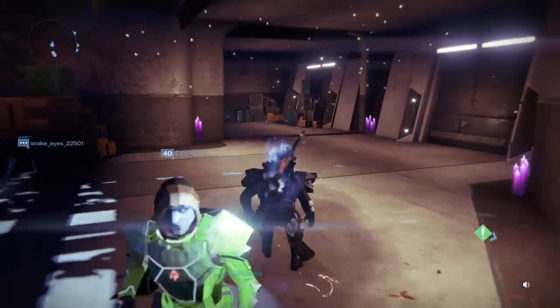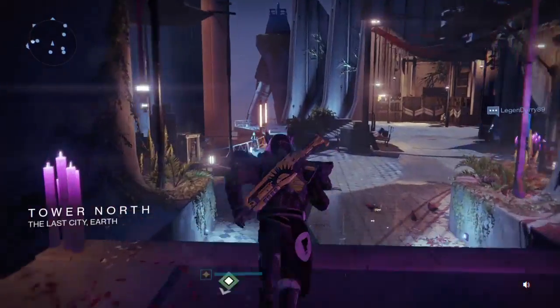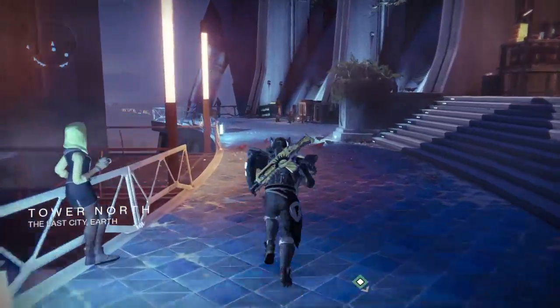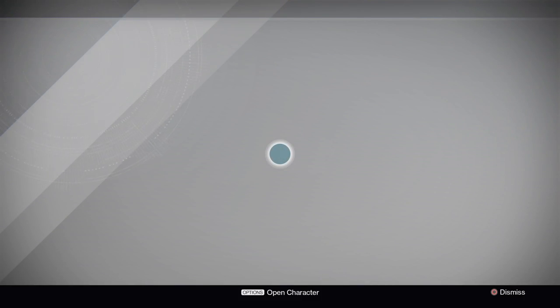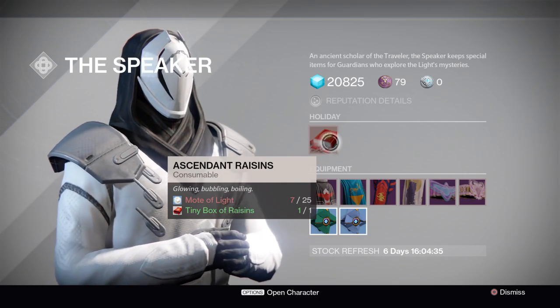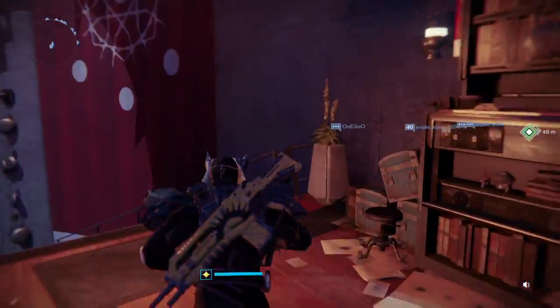You have to come all the way over here and talk to the Speaker. It's kind of a back-and-forth process with people — you talk to him and he's going to offer ascendant raisins. You've got to have 25 motes of light and the tiny box of raisins until you get those.